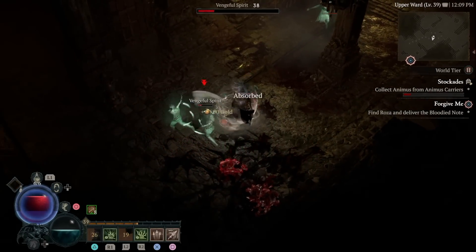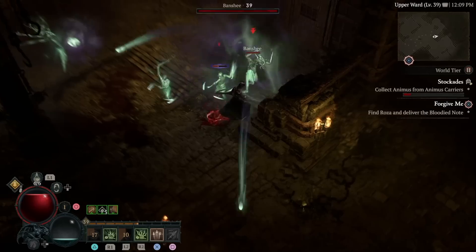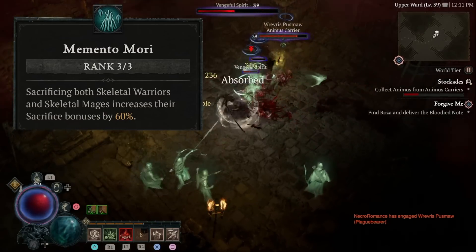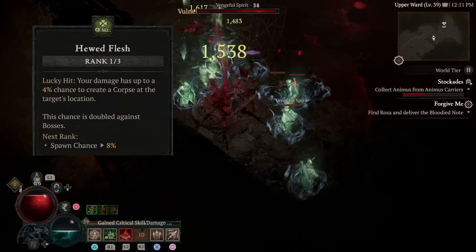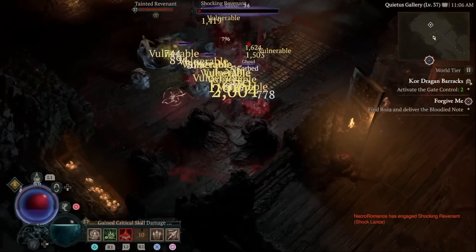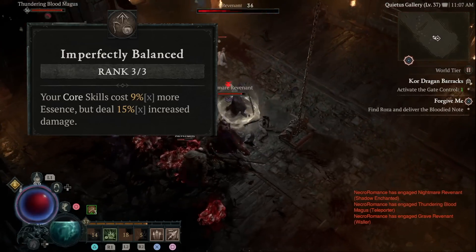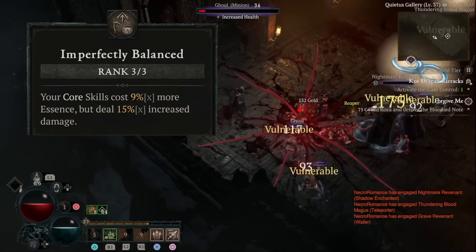The key passive to unlock as soon as it's available is Ossified Essence, which further enhances our bone skills giving them more damage based on how much essence we have when we use them. Next, put one point into Stand Alone to unlock Memento Mori — put 3 points into this so your passive bonuses from sacrificing minions become 60% stronger, meaning we now get 8% increased critical strike chance and 48% increased critical strike damage. Put remaining points into the passive Hued Flesh, which generates corpses from dealing damage — helpful in boss fights with few adds. With your final few points, put one into Unliving Energy to unlock Imperfectly Balanced so your core skills do more damage but cost more essence. I recommend getting this last because by level 50 you'll hopefully have better items and better essence generation, so you won't be as limited and can go all-in on damage.